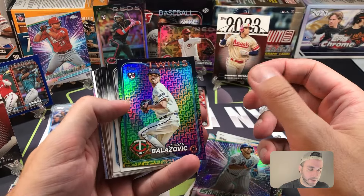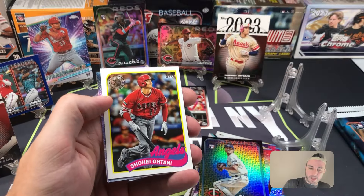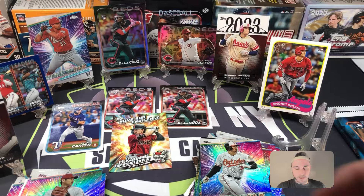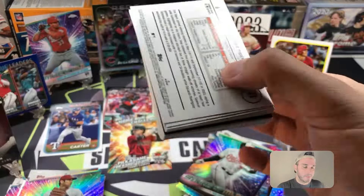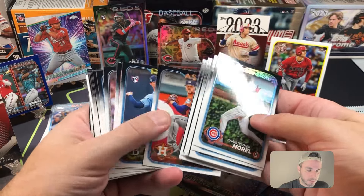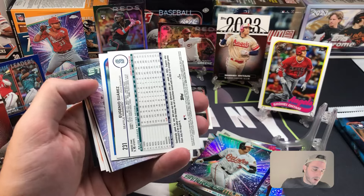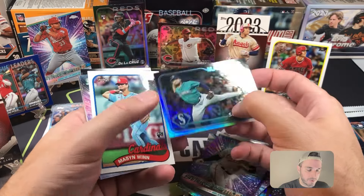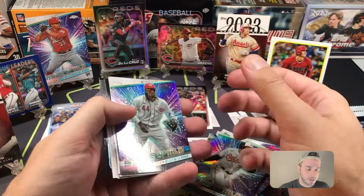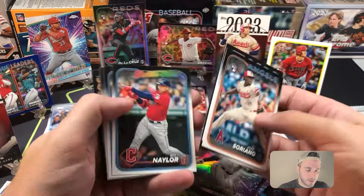Jordan Balazovic rookie card is the holiday parallel. Shohei 89 — nice. Take all the Ohtanis on the stands. Adley Rutschman Stars of MLB. Fat pack — second to last fat pack. We have Abner Uribe rookie. Eugenio Suarez is going to be the rainbow foil for the Mariners. Mason Win rookie card 89. And there's an Elly — so the fat packs just dominated. And Ronald Acuna! Wow.